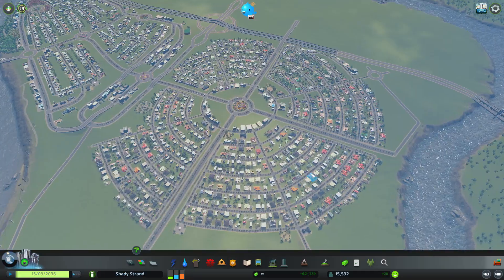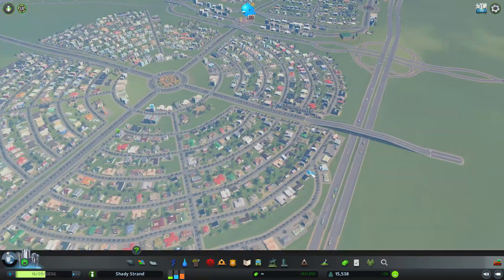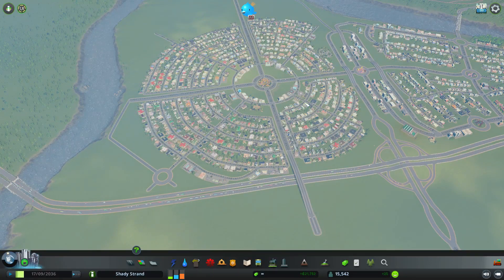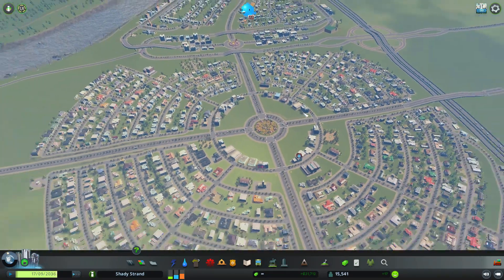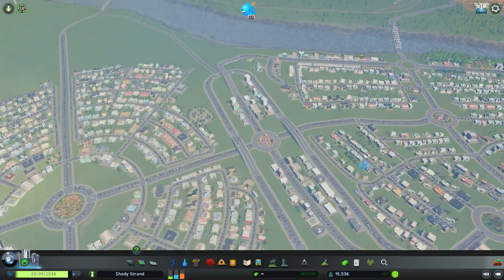I got the population up and these are all light green and light blue — residential and commercial. This is commercial on the outside and commercial on the inside. Even though it looks like a roundabout, I consider this a neighborhood. I put the businesses here and then the housing out this way.